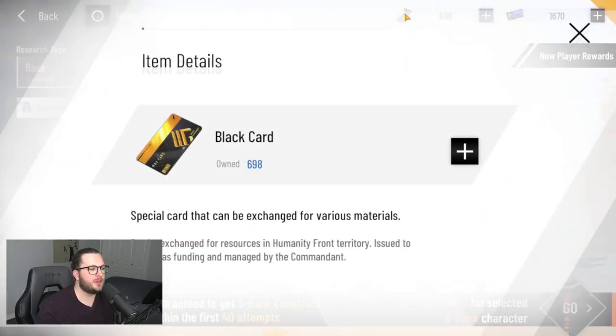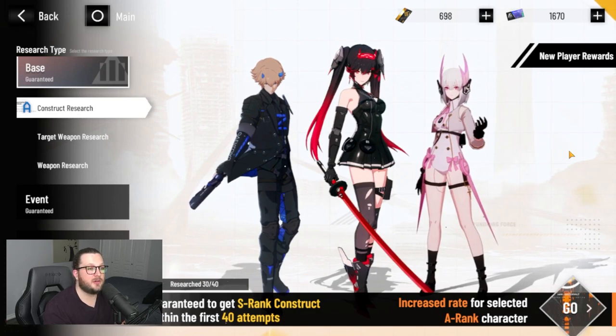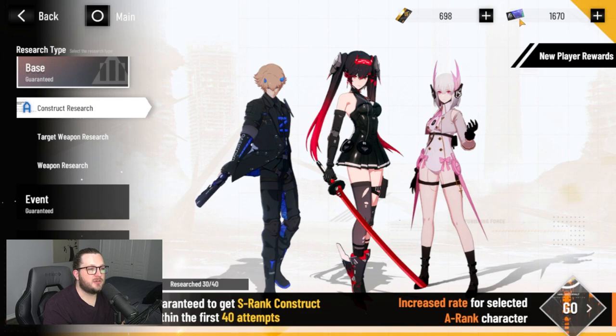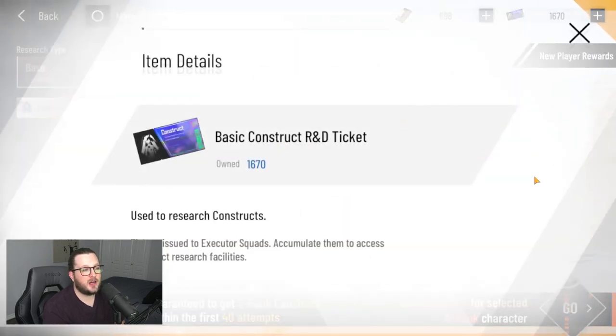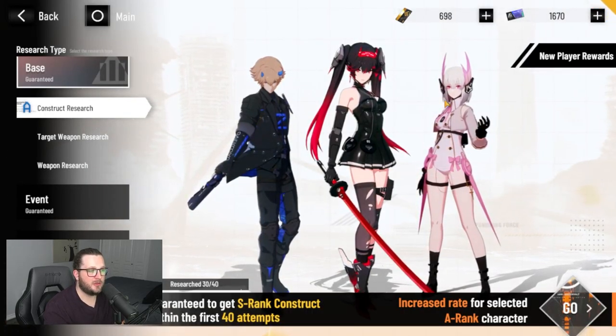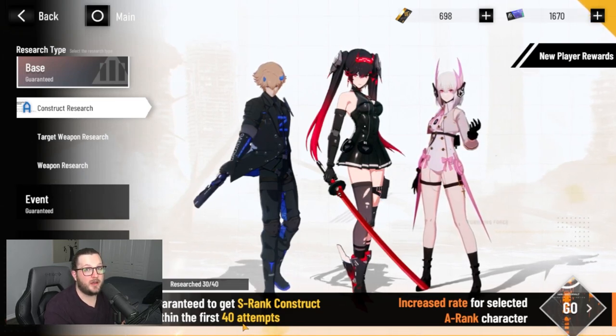Black cards are the general free-to-play currency and the currency you use to exchange for nearly everything in the game. You can use them on the gacha system, and also in other shops for materials for progressing characters. But the primary use is for pulling on the various banners. You can use black cards to exchange for the basic construct R&D tickets, which are used to pull on the base banner — a static banner that will always be available.